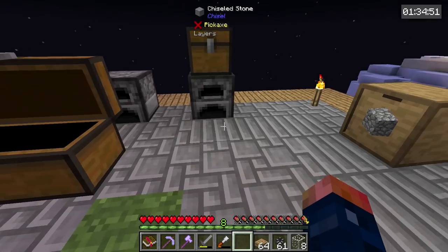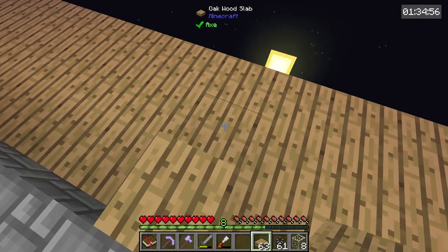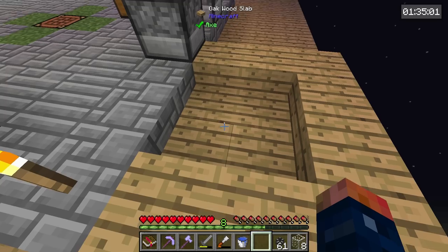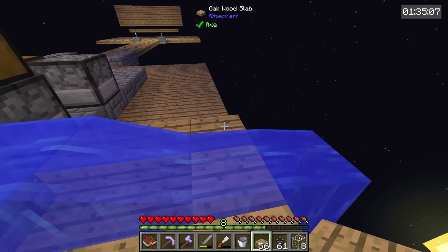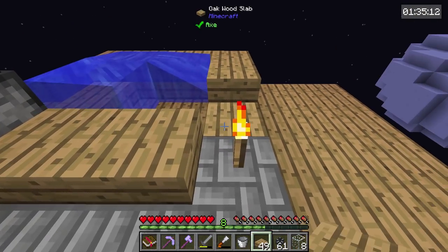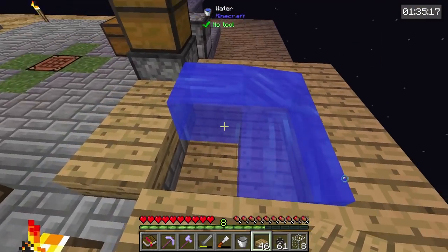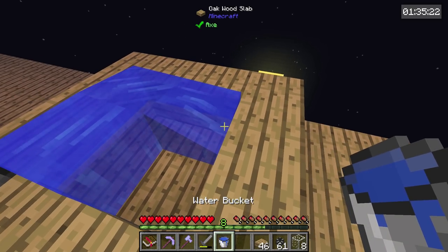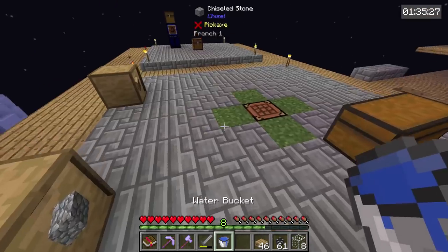Let's find somewhere to place the infinite water source. I do have slabs — we'll just throw it back here somewhere, out of the way. Then we'll place our water back where it goes. Yep, there we go — me derping, perfect example of how I mess up all the time. Now we have an infinite water source, and that will be very handy for us later on.